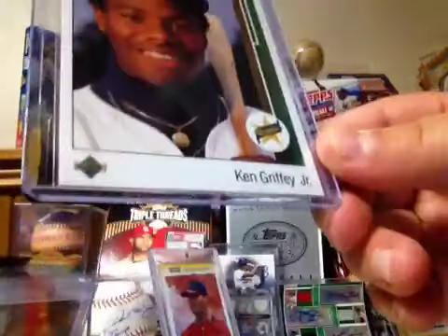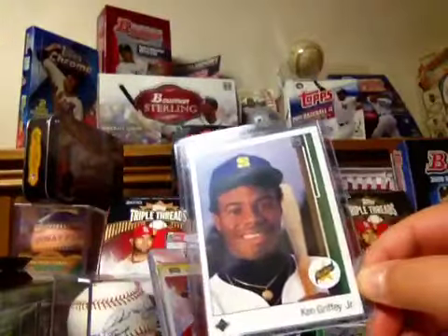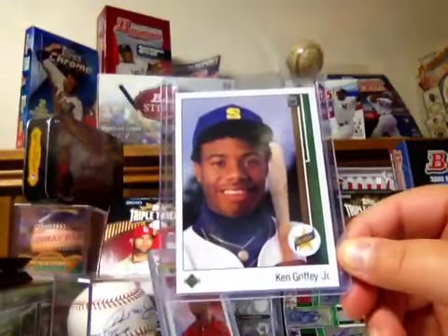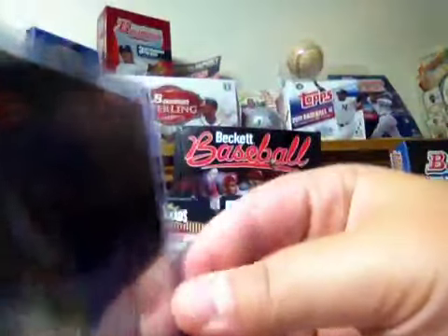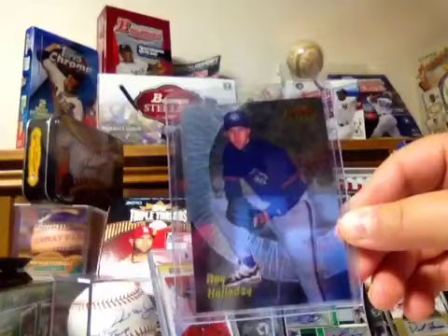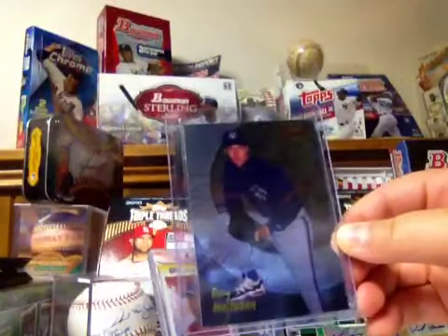And I got a really nice card that could probably pass for a nine and a half — like insane, seriously. Ken Griffey Jr. rookie. And I got Roy Halladay out of Bowman's Best — probably pass for a ten. Really like that card.